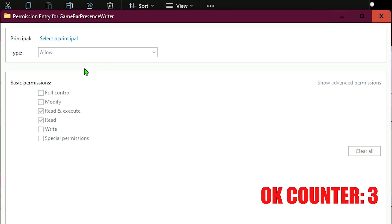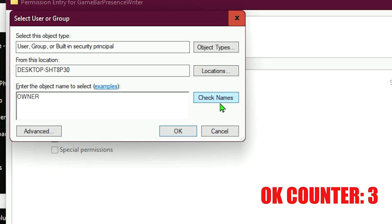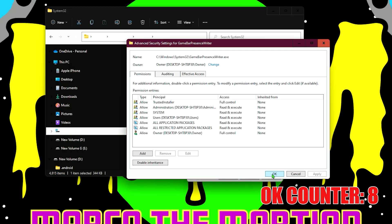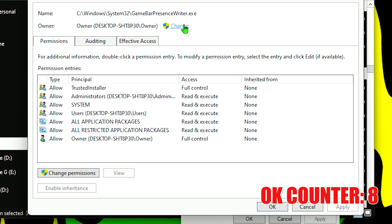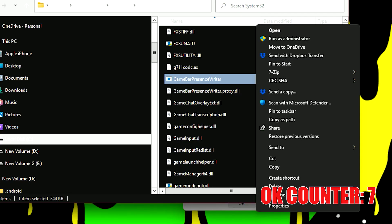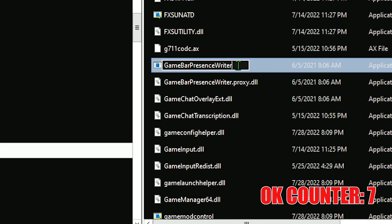Click Advanced again, click Add, then Select a Principal. Add your name again, click Check Names, and click OK. Check Full Control and click OK twice. Click Advanced again, go to Change, and type 'this frame' — click Check Names and OK. Now rename your Game Bar Presence Writer file to a number, and this will disable it. Restart your computer and you will have a smoother FPS experience.